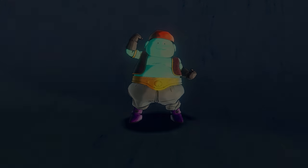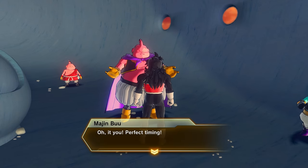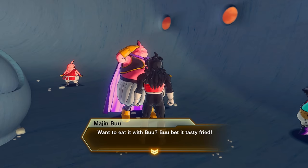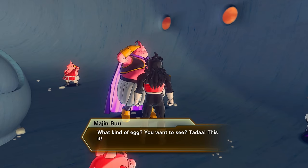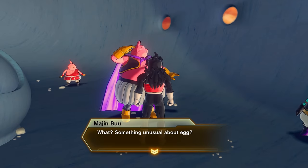For the Majin Buu Time Egg, thankfully this one's incredibly straightforward. Just keep feeding him until he gives you the Distorted Time Egg. You'll have to make a couple of trips to and from the Majin Buu Time Rift and the item shop in Conton City. I personally went for water since it's the cheapest. Just keep feeding him water until he literally gives you the Time Egg.